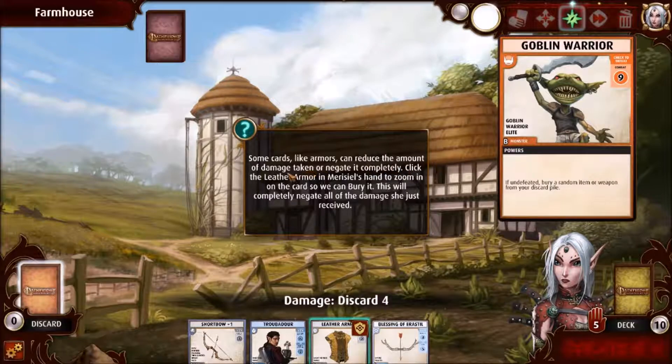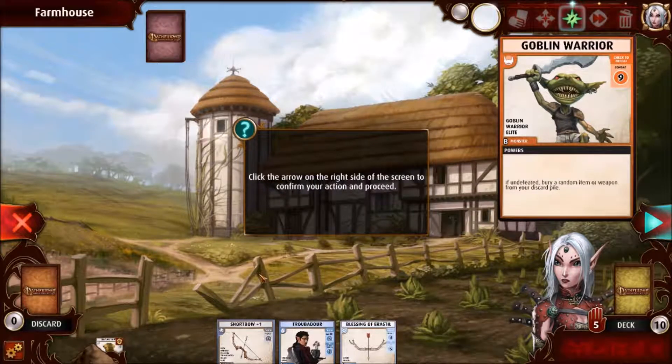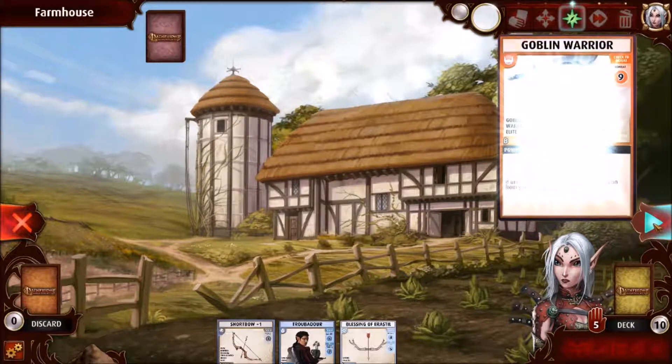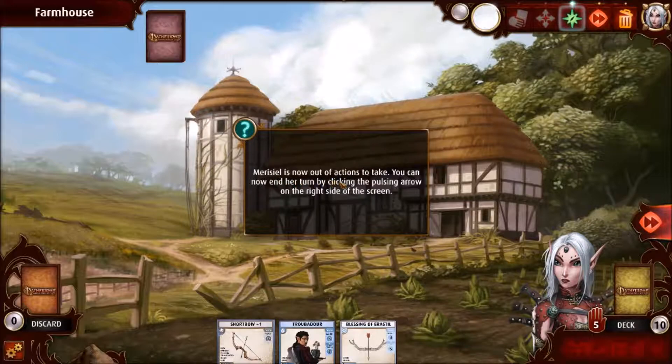Some cards, like armors, can reduce the amount of damage taken or negate it completely. Click the leather armor in Marisil's hand to zoom in on the card so we can bury it — this will completely negate all the damage she just received. Burying your card completely removes it from play. While it cannot be used again in the current scenario, the card will be available in the character's deck in future scenarios. My armor is good for one turn, which is crazy. And so the goblin goes back into the deck. Marisil is now out of actions to take — you can end her turn by clicking the pulsing arrow on the right-hand side of the screen.